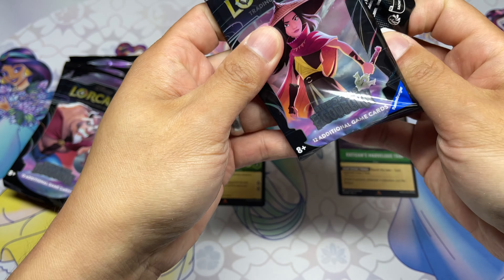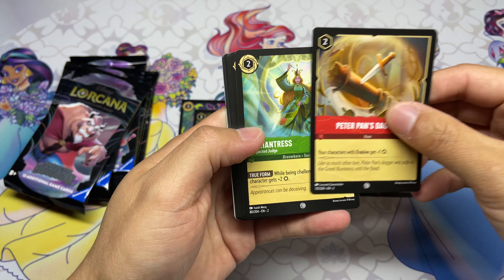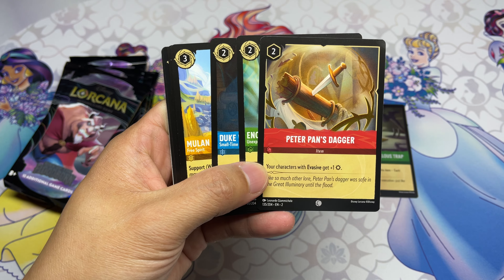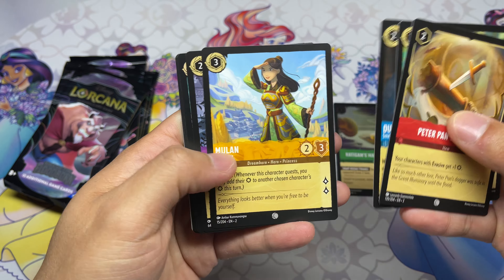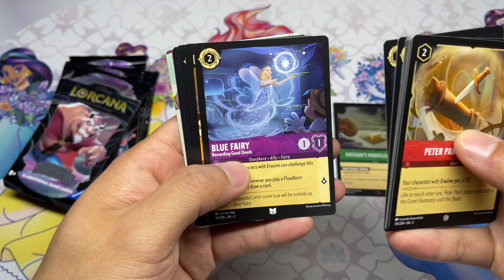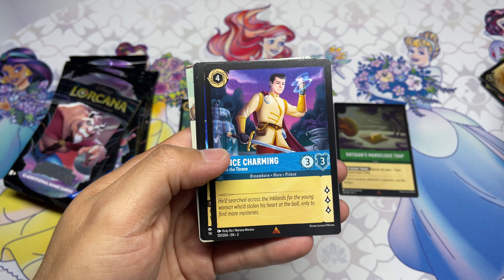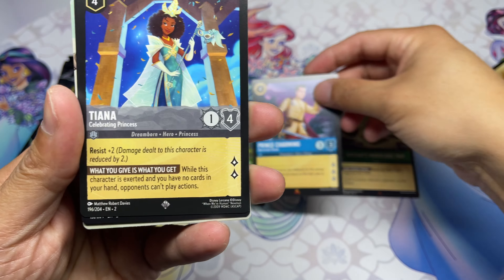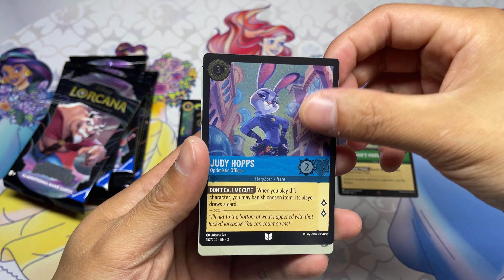Definitely hoping to see an enchanted Snow White, Cinderella, or Alice — maybe Arthur — but not going to chase too many others. Peter Pan's Dagger, Enchantress, Duke Weaselton, Mulan, Legend of the Sword in the Stone, Donald Duck, Cheshire Cat, Blue Fairy, Snow White. Prince Charming is our first rare. We have a super rare Diana — very nice — and a foil uncommon Judy Hopps.